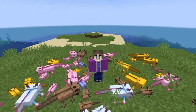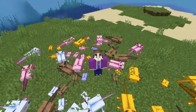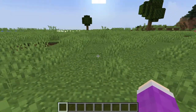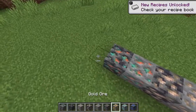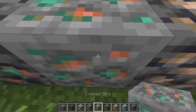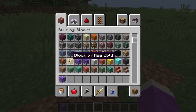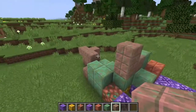Minecraft 1.17 is finally out, which means there's a whole bunch of new stuff to look at and explore. For starters, just chilling in this field — these are the new stony blocks, all the ores now look different. Copper has been added as well. Amethyst — oh, amethyst is a new one. I always get so excited whenever there's a new update; there's so much new stuff to do.